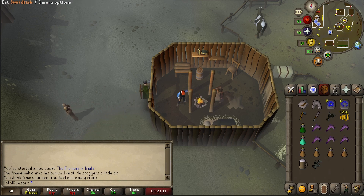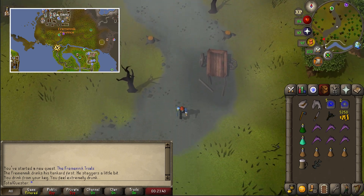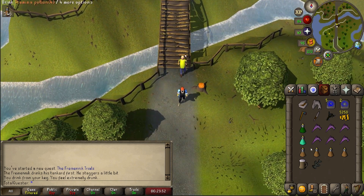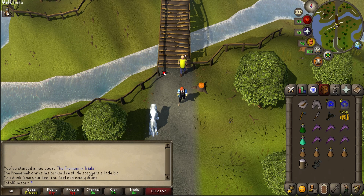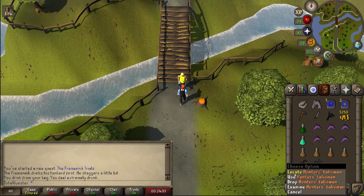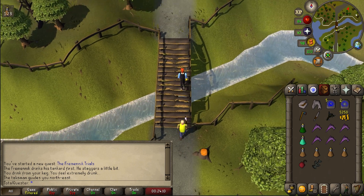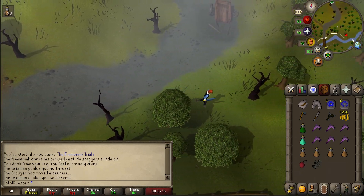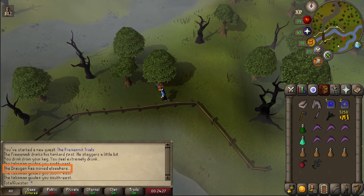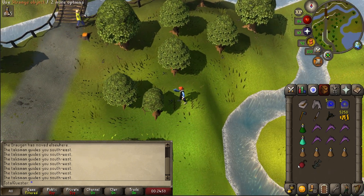Next, use a Rellekka Teleport and run a bit south to the bridge. Or if you don't have a Rellekka Teleport, then just run south all the way to it. After you arrive, look for a Council Workman who is hanging out just south of the bridge and use your beer tankard on him. In return for the beer, he will hand you a strange object. Afterwards, you'll want to turn your attention to the Hunter Talisman and select Locate on it, which will guide you in the direction of the Draugen. Follow this direction to track it down, but note that if you get a chat box message that says the Draugen has moved elsewhere, then you might have to quickly switch up where you're searching.